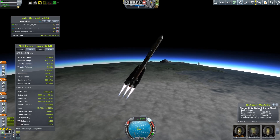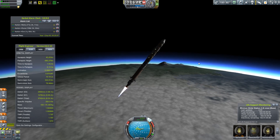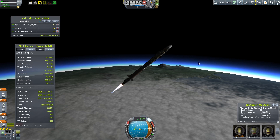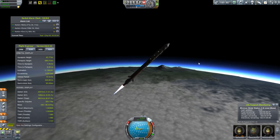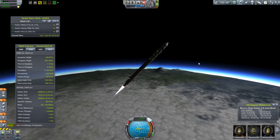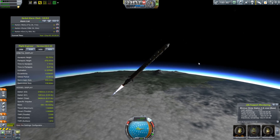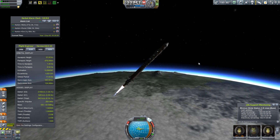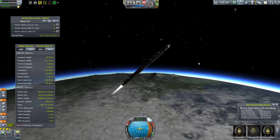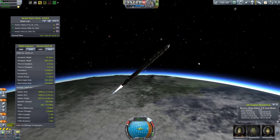There goes our first stage. There we go. That is Smart Parts — Smart Parts allows me to basically program stages or anything along those lines, to auto-fire whenever there's, for example, no fuel in a tank or 10% of fuel in a tank. You can do such things as staging or activating a command group. I've had a bunch of questions about it in past episodes.